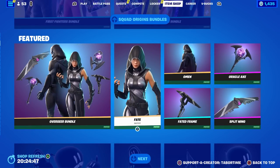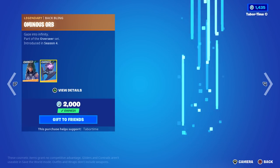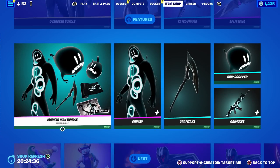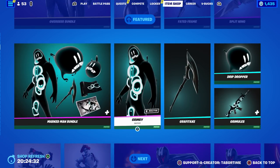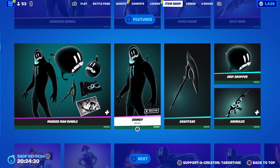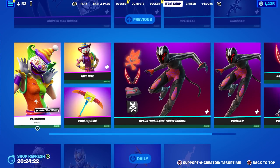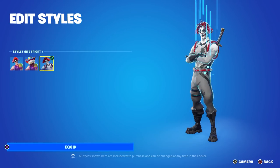The Overseer bundle is back — this is Fate, Omen, Oracle Axe, Split Wing, and Faded Frame. I love the Fate skin; no additional styles but a solid back bling and just a solid skin. The Marked Man bundle is back — this is what I refer to as the Shang Tsung bundle because Grimy here can steal souls and they appear on him, same thing for the wrap, and the back bling is also reactive. Peekaboo, Night Night, and Pick Squeak make a return — Night Night is famous for having a dollar general version of Pennywise.